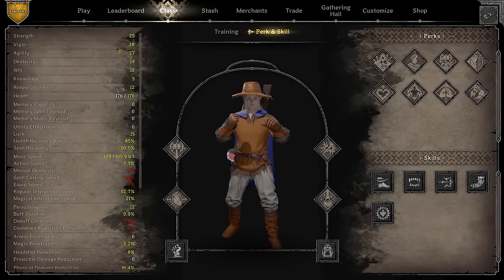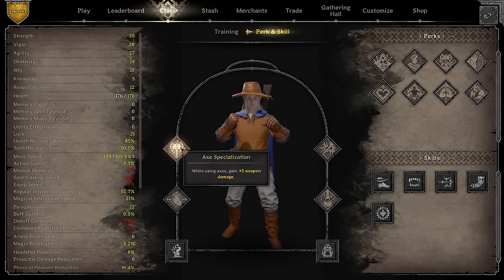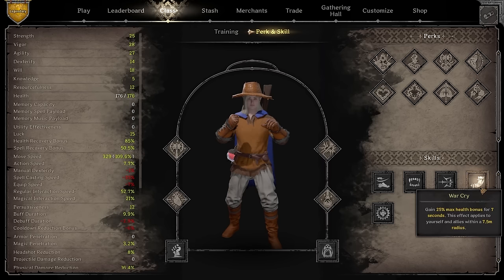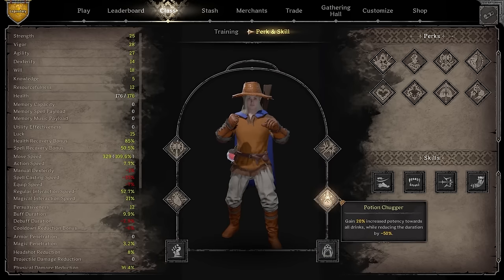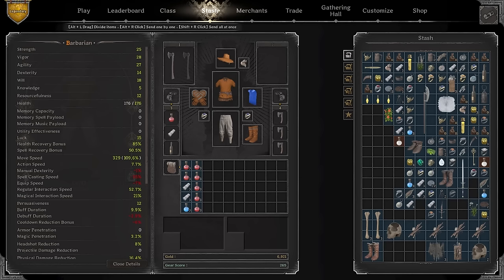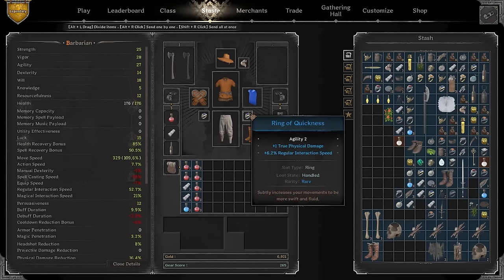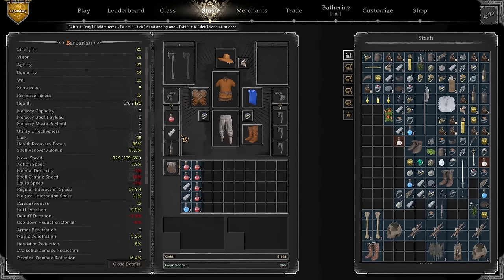I'm going to change my axe to push health to 180. To summarize the build: axe specialization, robust, potion chugger, crush, rage, and savage roar. I considered swapping rage for the 25% health perk but decided rage is just too good. I'll quickly showcase the full gear set for anyone who skipped the buying process — you can slow down the video to see everything.